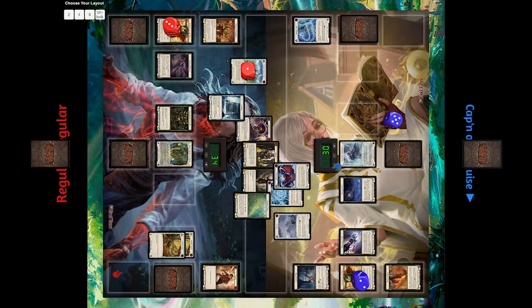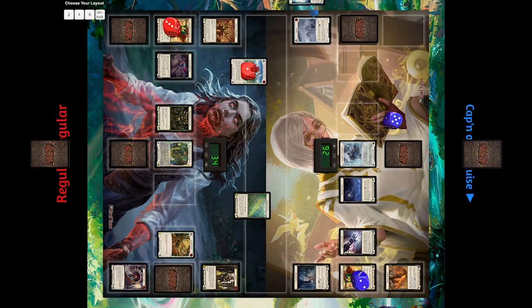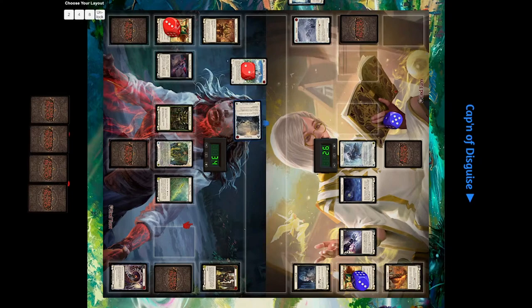One card sort of wasted at the end. He's also got two earths in his pitch zone, so he still has another channel on the next turn. That's lovely. This is one of those instances where holding the Rabble for next turn might be better.